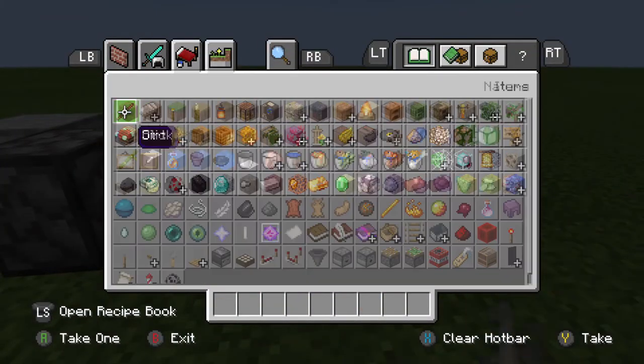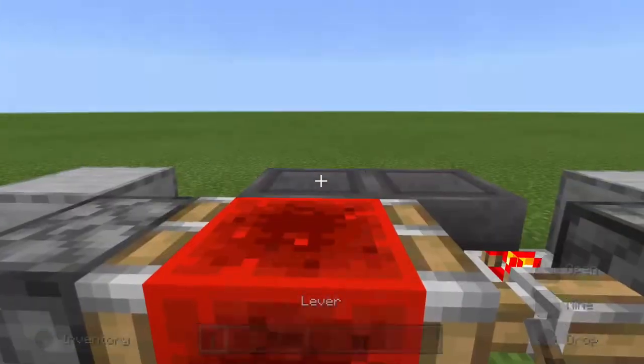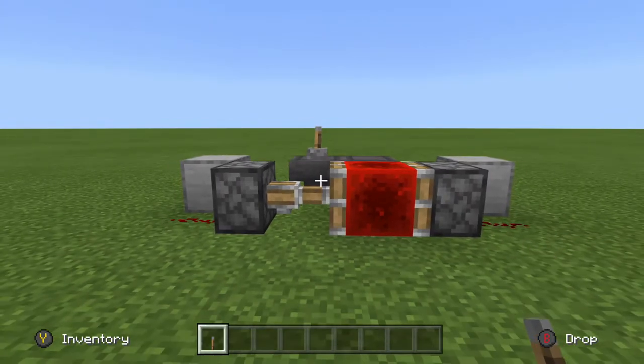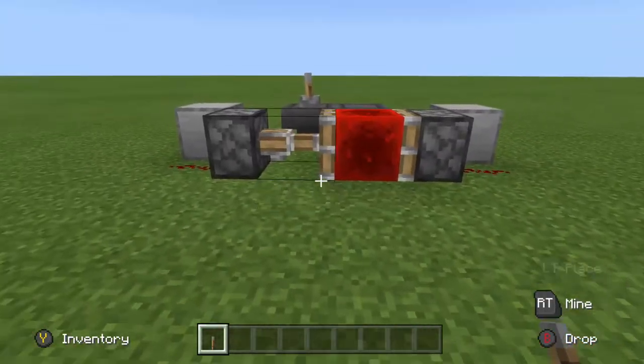And if we get our lever out — crouch, put it on — we can stop it. Then we can turn it back on if we need it.